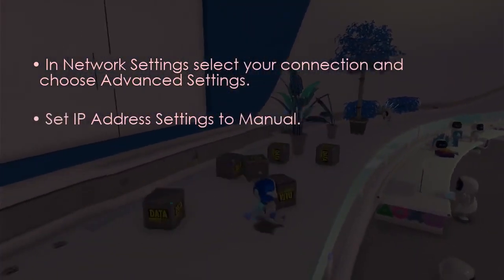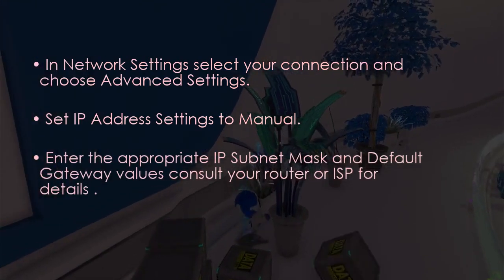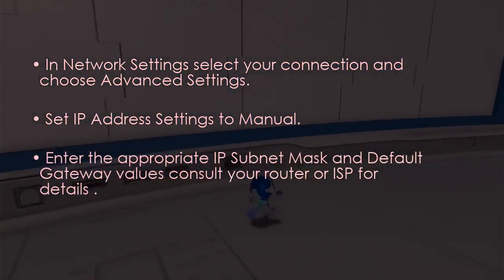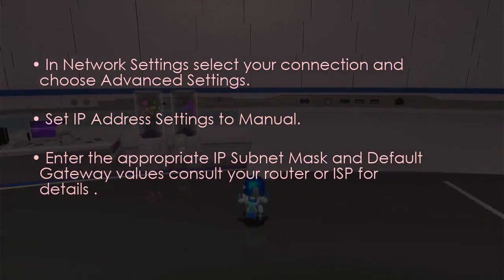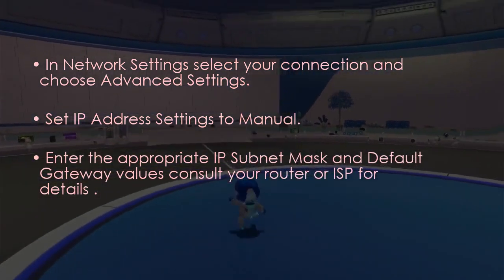Go to Advanced Settings, then set IP Address Settings to Manual. After that, enter the IP address, subnet mask, and default gateway. You are good to go — that's it.